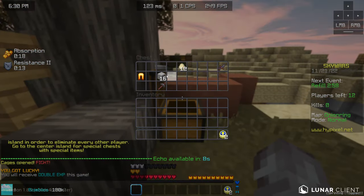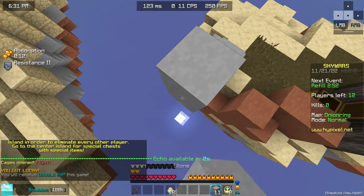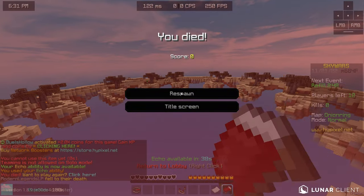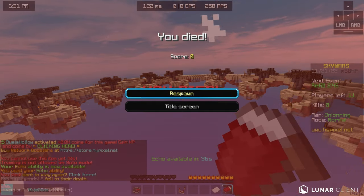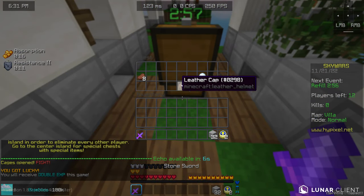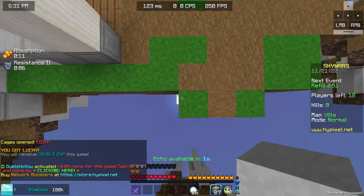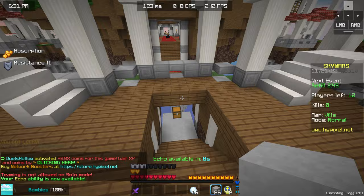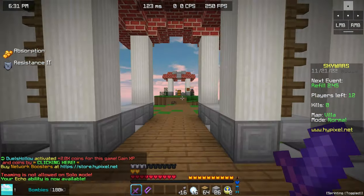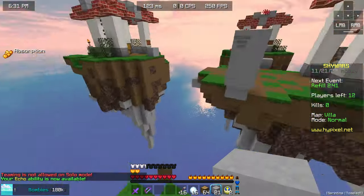I'm actually gonna try hard this game a little, just to be able to show this kit off to you. Basically, if you want to save yourself from falling in the void with this kit, you actually have to use a water bucket to water bucket clutch right after you use your echo. Otherwise, you will get an insane amount of fall damage. Trust me, you don't want that insane amount of fall damage.